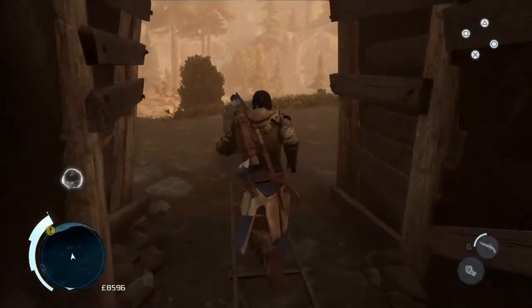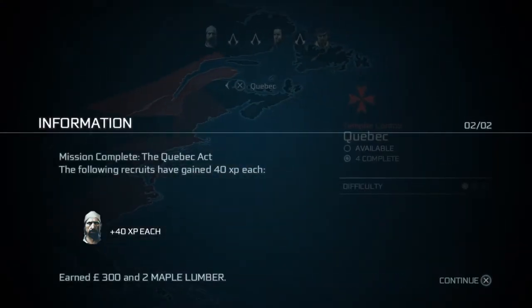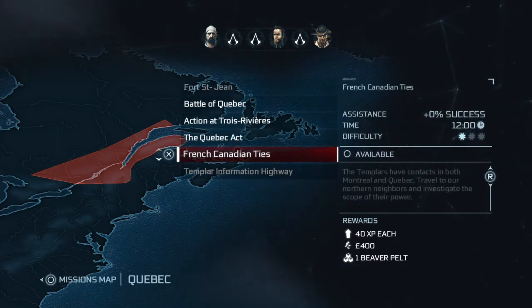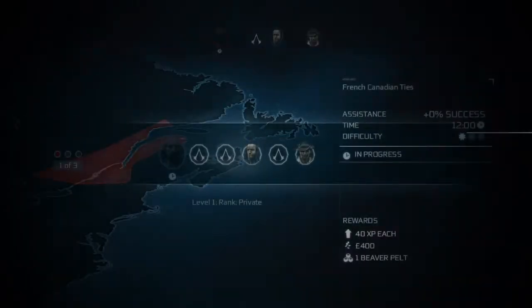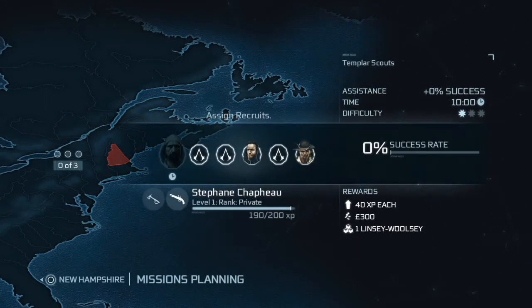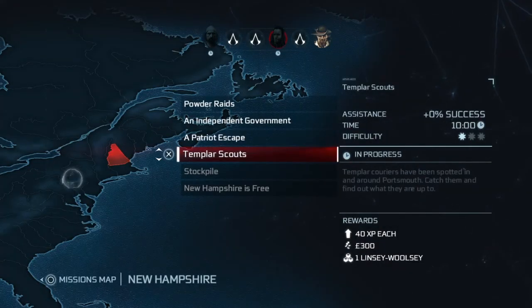Once you finish talking to Norris, head outside and check the assassin contracts. Stefan is going out again to Quebec — we've only got a few more to do for that one, and he's got an 80% chance of success, so we'll let him have a go. Duncan Little we're sending to New Hampshire — he also has an 80% chance of success.